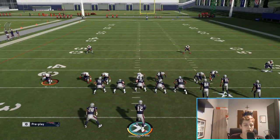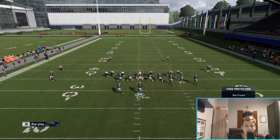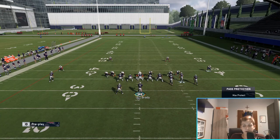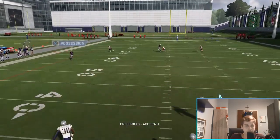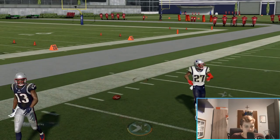Now I'm going to show you how to stop DB Sting to Boss, which is a pretty annoying contain blitz. You're going to slide your line to the right - that's L1 and the right stick to the right. Then ID the mic, which is L1 press X, and ID the left outside cornerback. Then double team with L1 and the right stick down. We'll see what happens - this blitz should get picked up, and then we can make an easier throw from the pocket.